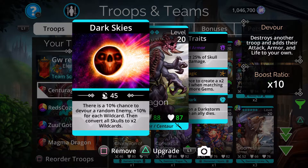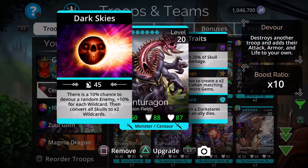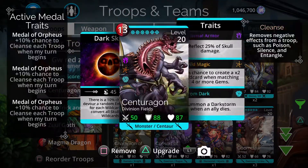He converts all skulls to x2 wild cards, which usually just empowers your entire team. He does deflect 25% of skull damage, which quite frankly isn't that much and doesn't really stop him from dying too often. He also has a 25% chance to create x2 wild cards when matching 4 or more gems, and he summons a dark storm when an ally dies — though that last one is not all that useful.